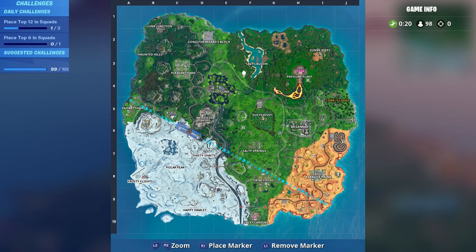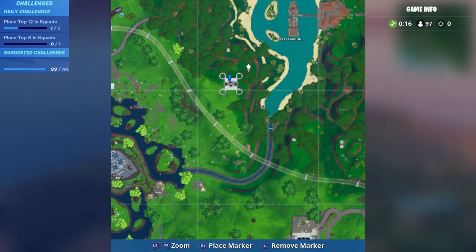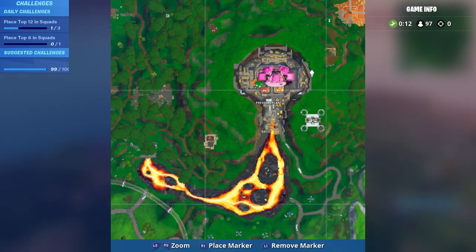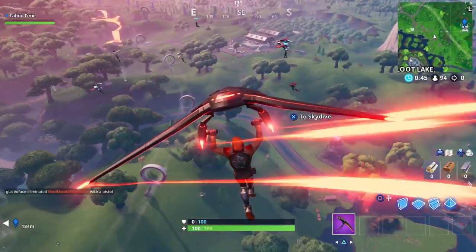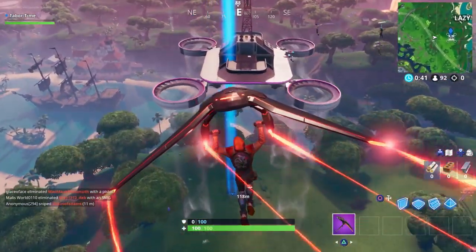The northernmost sky platform is right here, just southwest of Lazy Lagoon. Look at this robot — they finally finished the robot! It's a pink teddy bear or something. Holy smokes, look at all the Vendettas coming here. I'm gonna exit stage left, grab a weapon, and come right back up here.